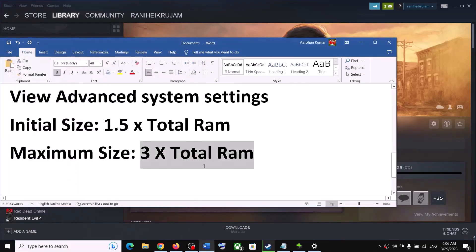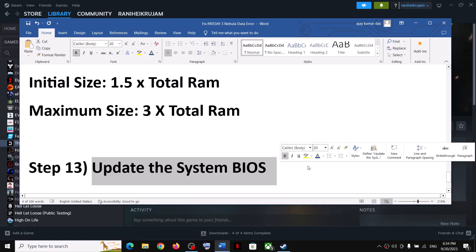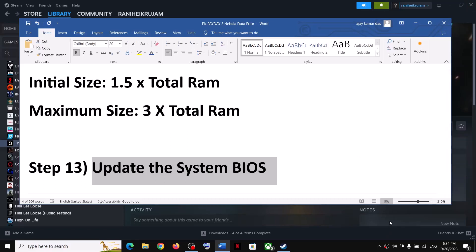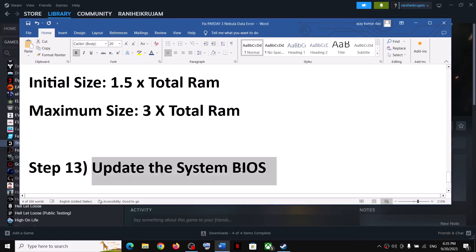If you are still receiving the error, the next step is to update your system BIOS. Go to your system manufacturer's website — Dell, Lenovo, HP, etc. — select your model number, find the latest BIOS update available, and install it. If you have a laptop, make sure the battery is above 10% and the AC adapter is connected before updating. During the BIOS update your system will restart — do not unplug the power cable. After the BIOS update, log into the computer and launch the game.